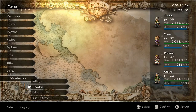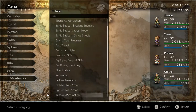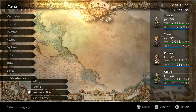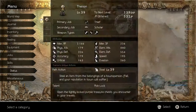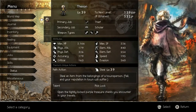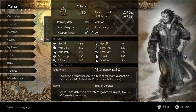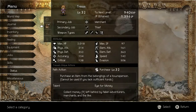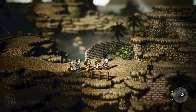Let's go into the miscellaneous tab and take a look at the menu. We have tutorials for everything you've come across so far, settings, return to title, and quick save. Under character status you have a primary job. Starting off, you have to find the ability to unlock secondary jobs throughout the world, and there are four higher level secret jobs.